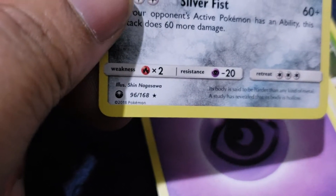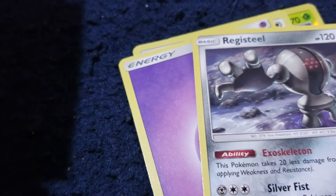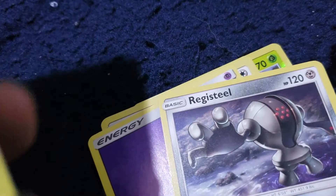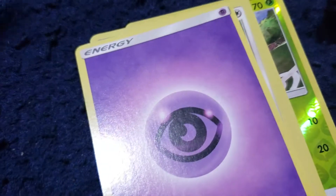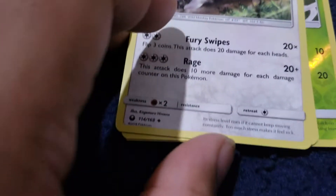I think the star means that it's rare — yeah, because the circle is common and I think the diamond is uncommon. So it is a rare card then. Psychic Energy.